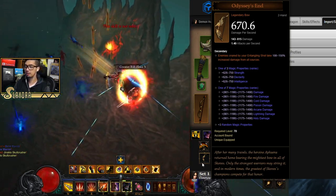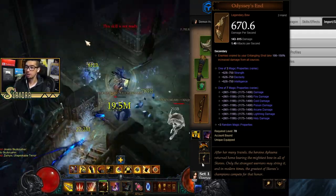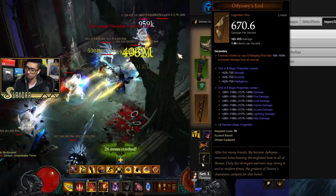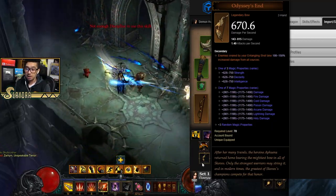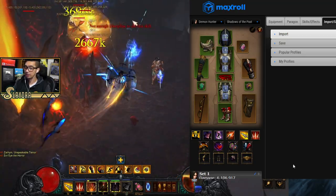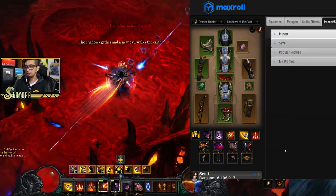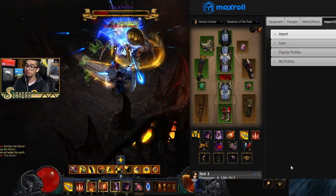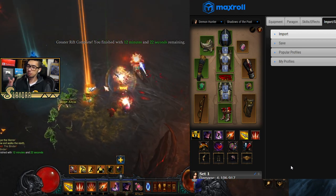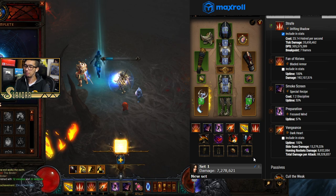Odyssey's End is another option — very difficult to use but fantastic for min-maxing against Rift Guardians. It causes enemies hit by Entangling Shot to take 100–150% increased damage from all sources. You have to swap to it, cast it, then reactivate Hungering Arrow, so it's not recommended for most players. Other cube options include Royal Ring of Grandeur with Unhallowed Essence, Hexing Pants, or Mantle of Channeling. These are great things to cube early in the season before you acquire your core items.